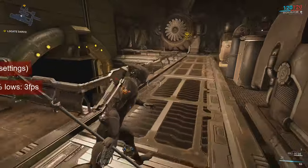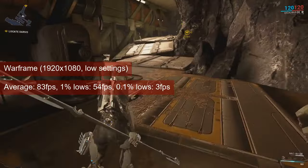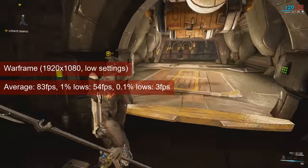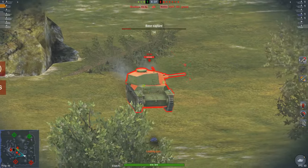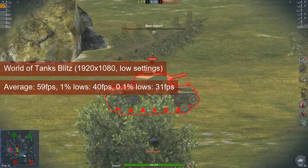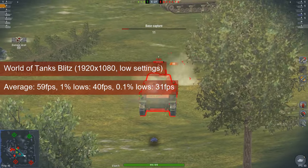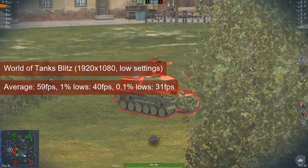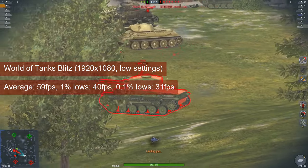The card averaged 83 FPS in Warframe in windowed mode, and fullscreen mode behaved almost identically. The 1% lows of 54 feel fine — this is a PvE title and you don't need a high refresh rate to handle the bots. I suspect that World of Tanks Blitz uses borderless mode, which would explain both the 60 FPS cap I noticed and the fact that the game launched and ran just fine on the HD5770. The average FPS was 59 with 1% lows of 40, though this latter number might be caused by the transition from the game scene to the scoreboard.